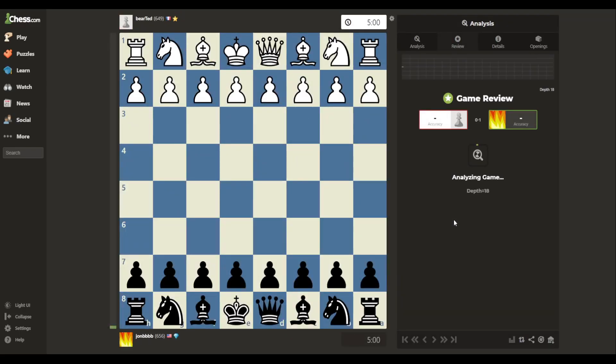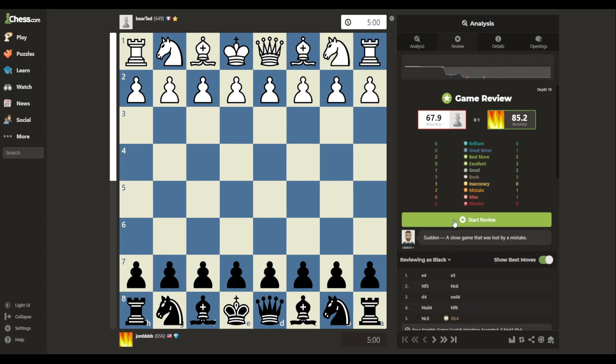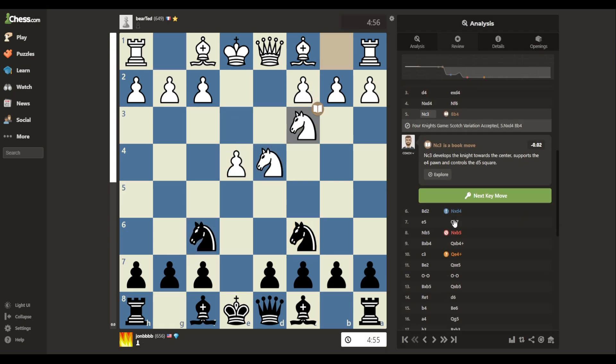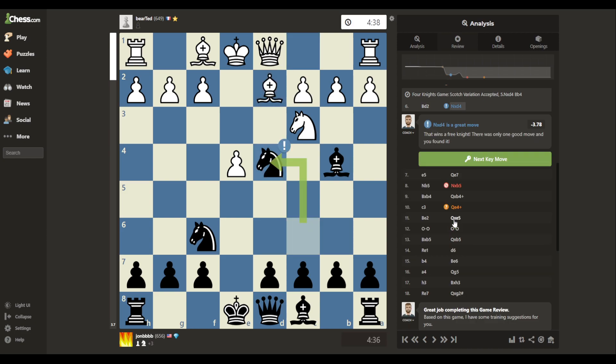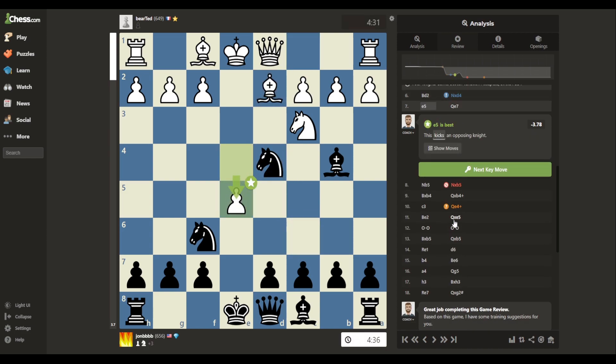Let's look at the game review. I think this is going to be pretty high accuracy, just because my opponent made so many mistakes and I think I caught most of them. 85 — that's pretty good. This part is all book. My opponent blunders, I find the move — that's a great move, spotting the hanging knight.